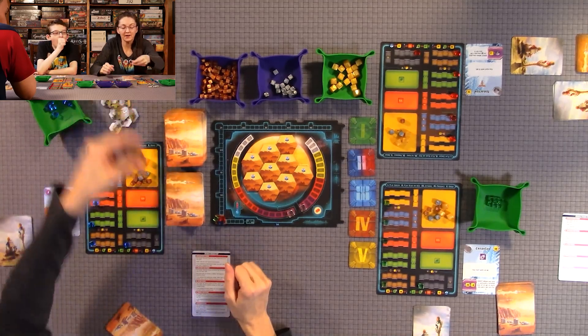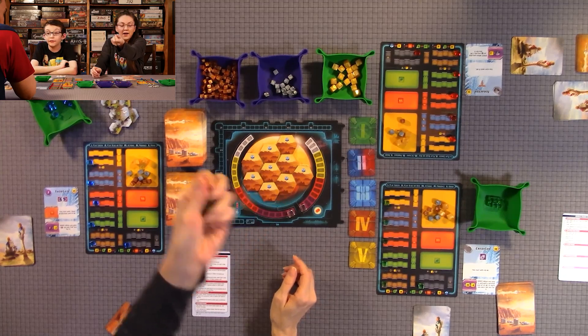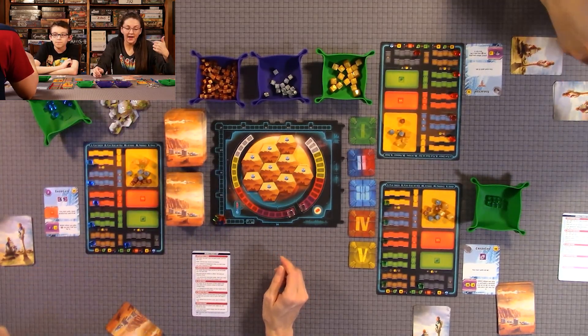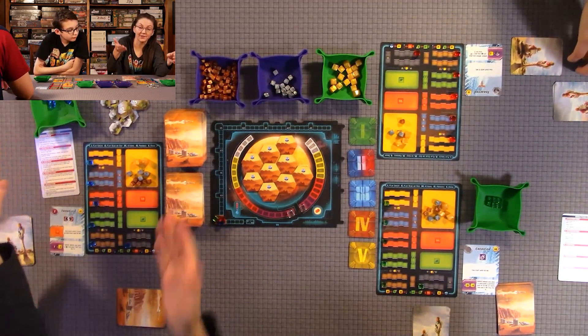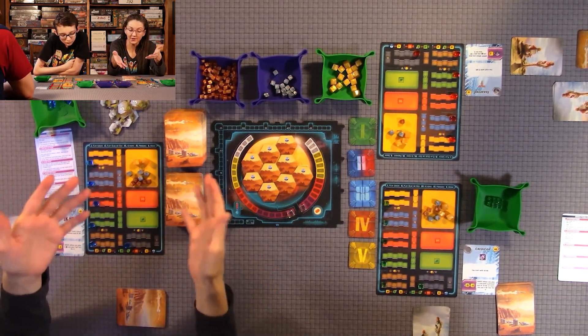You also get victory points from forest tiles. You can purchase those through your actions, and there are probably project cards that let you get them too. If you happen to run out of project cards, you just reshuffle them and start the deck over.